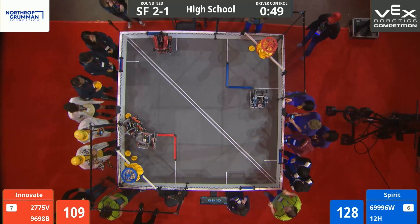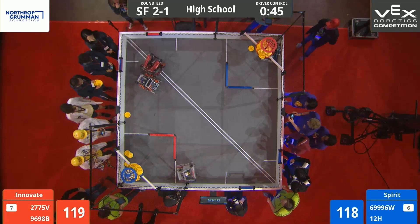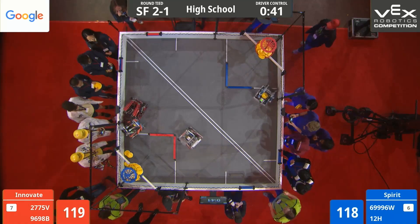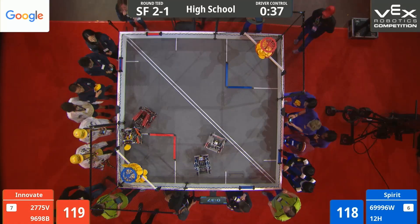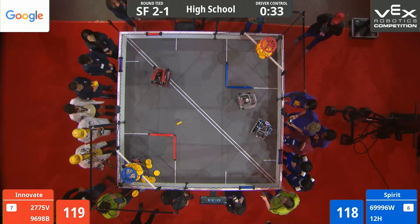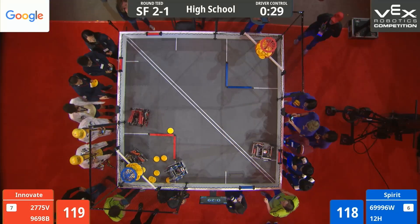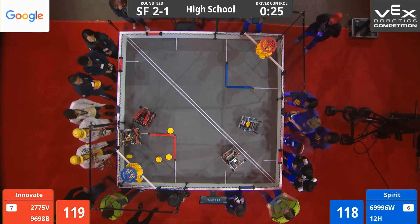That's 96-98B going straight for the rollers. We see Red owning rollers. Blue coming in, trying to play some defense on them, trying to stop them from taking a currently Blue-owned roller. Blue dropping off some more discs. Both teams getting some defense played by the other Alliance. Red trying to take ownership of rollers. Blue coming in to stop them. Red takes ownership of a roller and goes for a fourth Red-owned roller.